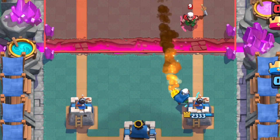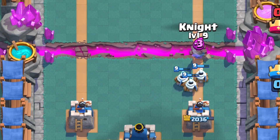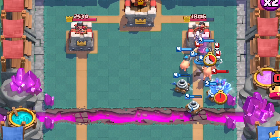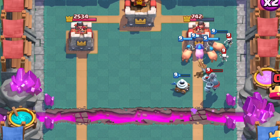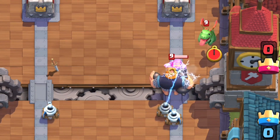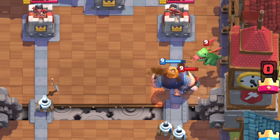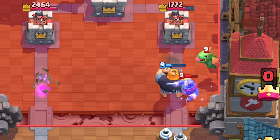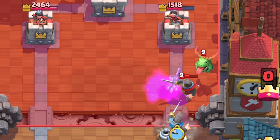The reason Zappies work so well in these decks is because they function as Fireball bait. If the opponent uses Fireball on something else like Magic Archer, then they'll have nothing for your Zappies. If there are Zappies behind a PEKKA or a Royal Giant, those Zappies are going to slow down everything attacking your tank — that's a lot of damage the Royal Giant can do with Zappies supporting them.